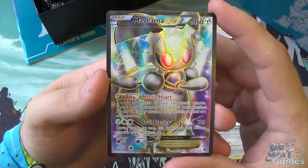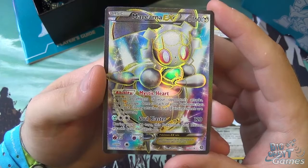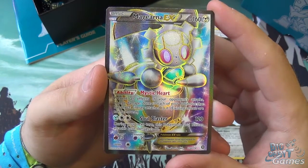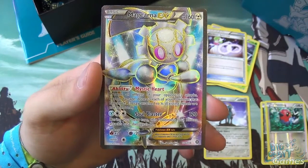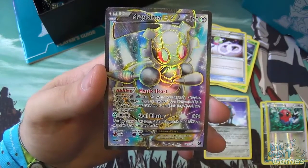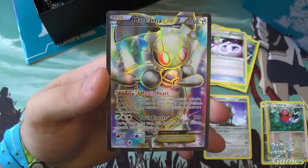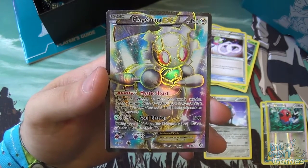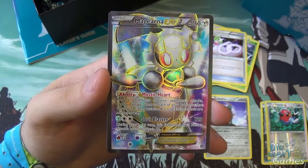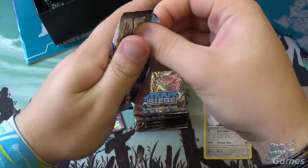160 HP, it's a steel type. The ability is Mystic Heart — prevent all effects of your opponent's attacks except for damage done to each of your Pokemon that has any steel energy attached to it. So if you make a nice pure steel deck with Bronzongs and stuff like that, which has very similar abilities, you can make a proper tanky deck, or with the new Steelix from the set. Soul Blaster is steel and double colourless to do 120 damage, but during the next turn this Pokemon's Soul Blaster attack base damage is reduced to 60, so you can't keep churning out that 120 unfortunately.